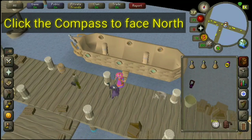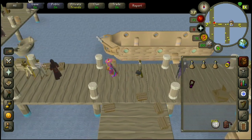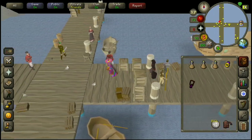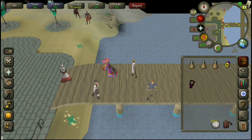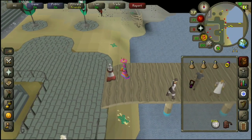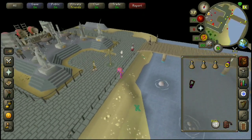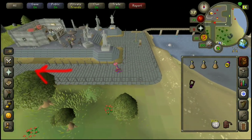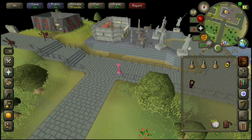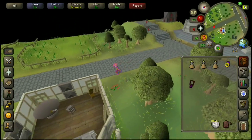Hop off the boat and then make sure you face north and run west again. Once you come to the end of this pier you're going to want to run down this path here to the south and then run west again. Just keep your compass facing north the whole time — it just makes it a little bit easier. Then once you get to this fork in the road here you're just going to want to run south the whole way down. Just follow me on screen and once we get to the next crossroads I'll show you where to go.